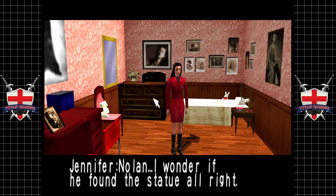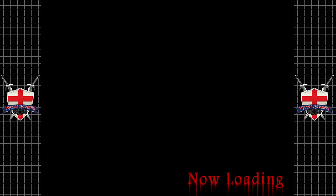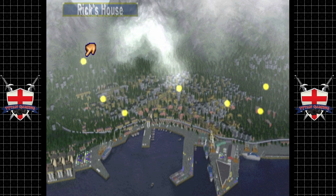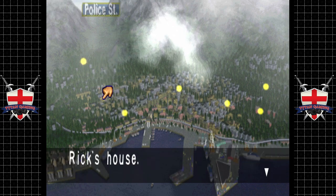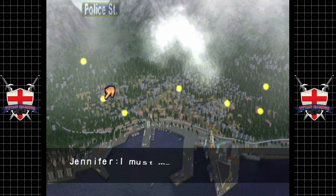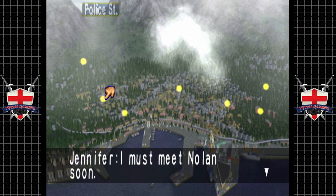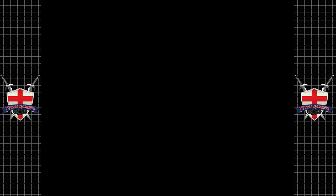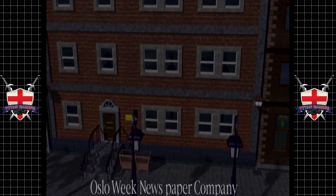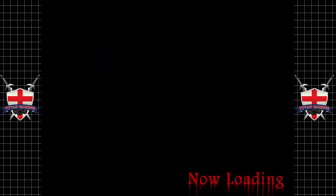I wonder if you found the statue. I liked Jennifer's red dress - she looks very smart, very swanky. So Rick's house - I don't think we can go back there even if we want to. We can go to the police station. Let's go to the newspaper place then - Jennifer's desperate to see Nolan.